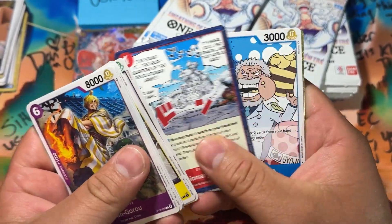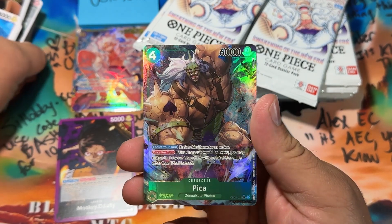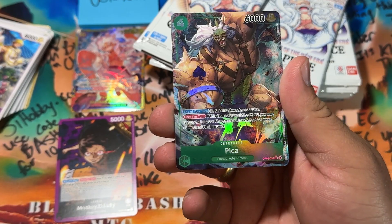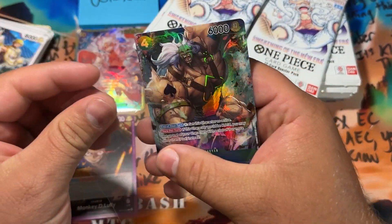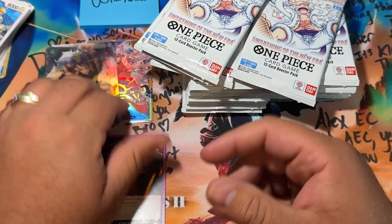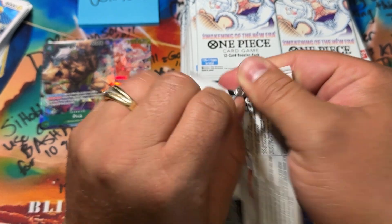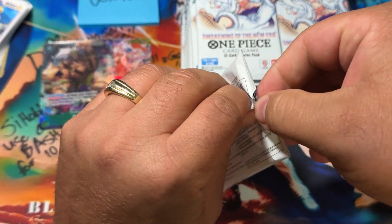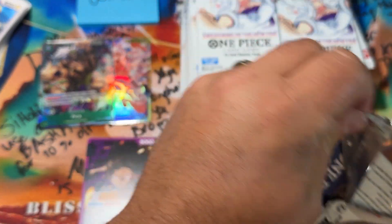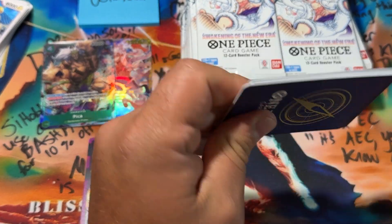We're just going to go over the main hits — a lot of these packs are bulk city. Hey, this is the alternate art Pika! That's actually fire. To be honest, this is starting to be a pretty great regular box — holy crap, alternate art Pika! That's a nice hit, dude. One Piece is exploding right now.